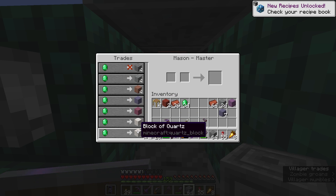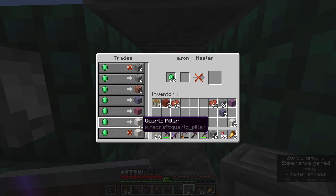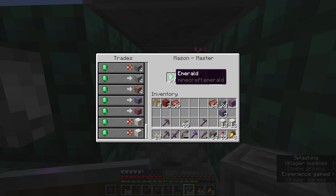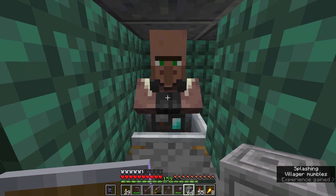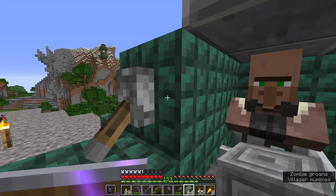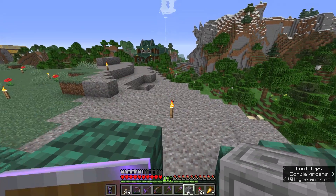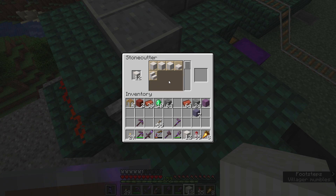There we go — quartz pillar and blocks of quartz, one per emerald. I'll definitely be taking full advantage of both of those, because I can smelt the quartz blocks into smooth quartz, which is what we're going to use primarily for the dragon skeleton. Some quartz pillar will also come in useful. The stonecutter in front of the stonemason can be used to make chiseled quartz, quartz bricks, quartz pillar, slabs, and stairs.